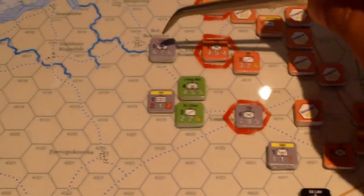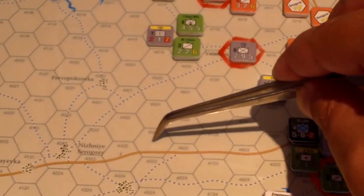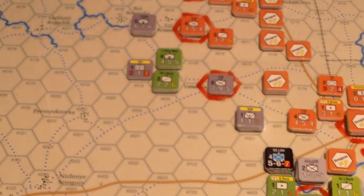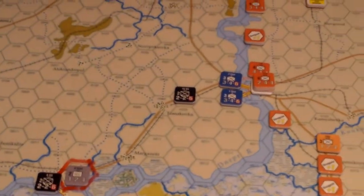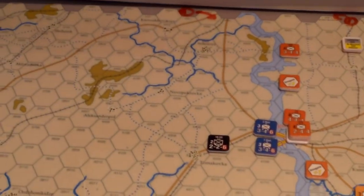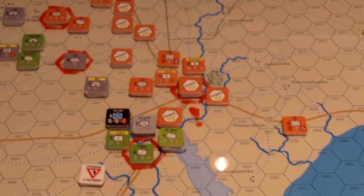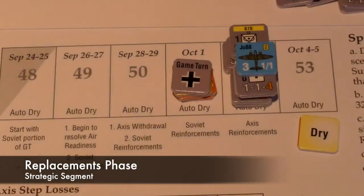Looking at the Axis forces right now. The farthest out unit can count 1, 2, 3, 4, 5, 6 — so everyone's in supply there. All these guys are in supply based on those roads leading up to the supply source at the top. For the Soviets, we've established in prior turns that everyone is in supply, so that was easy. Then the Replacements Phase — we're skipping that in this scenario.